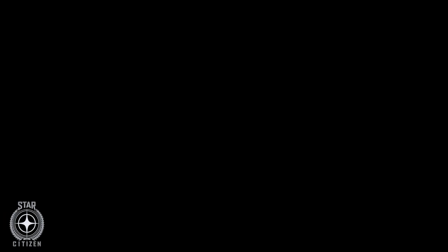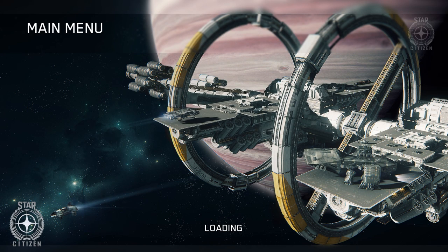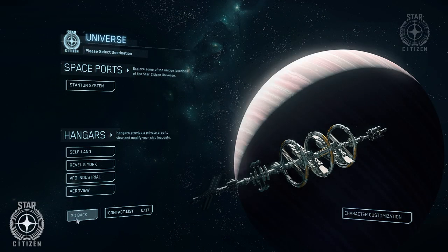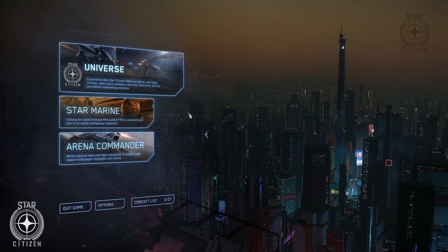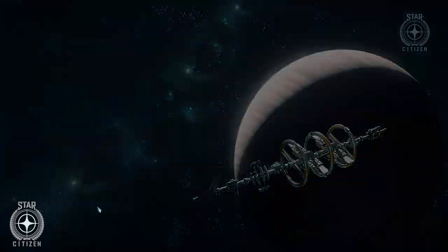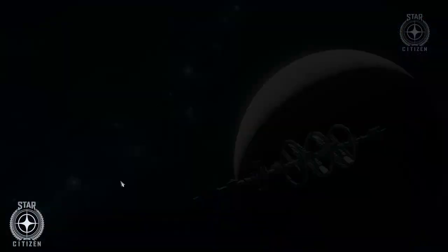Simply open your game, and when you get to the main menu there's going to be a blue box that has a left bracket. You're going to hit the left bracket — and you see nothing happened. So you're going to click on Universe, then go back, then hit left bracket again, then Universe, left bracket again, Universe. Basically you're going to keep doing this over and over.